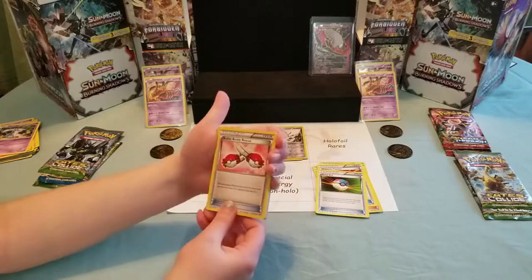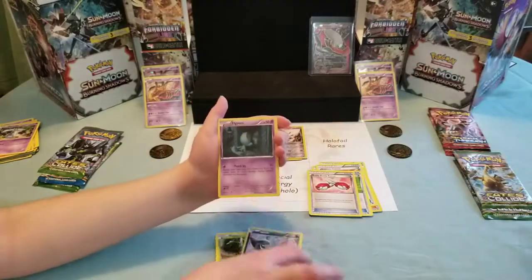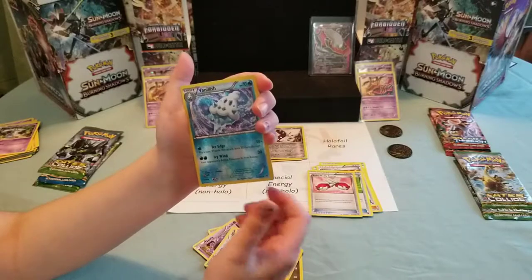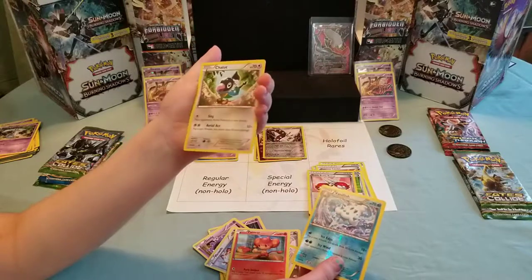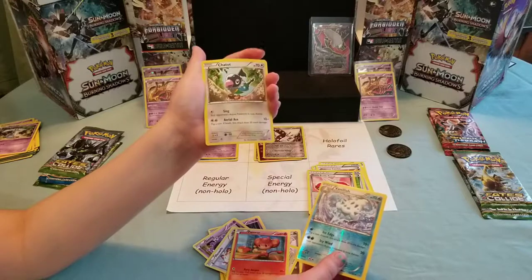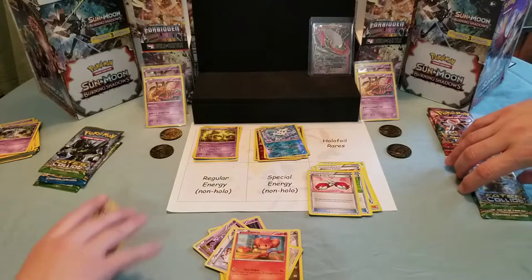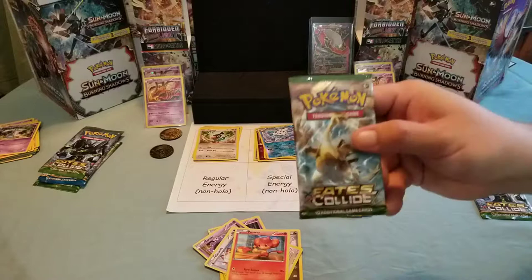Calm down. Starmie, Pincel, Axio. Could you show it to the camera? Gastly, Meowth, Pantsier. Vanillish. And the rare is... just a Chatot. How is that a rare? The design stays in my head - I can draw them in my head, literally. Well, there's a lot of room in there.